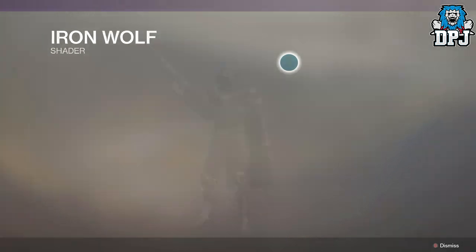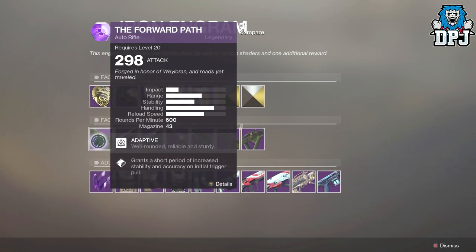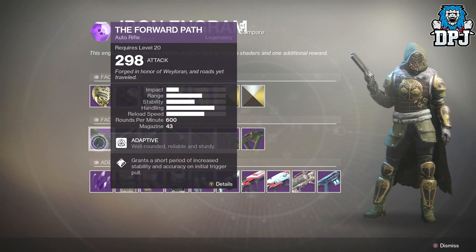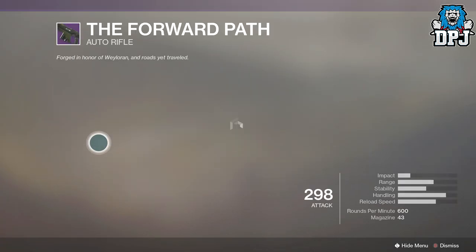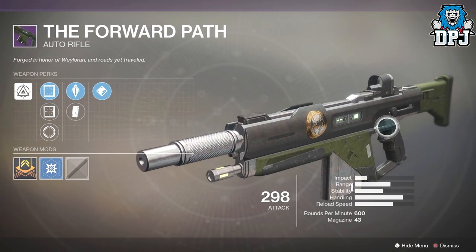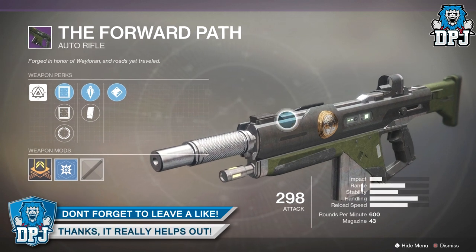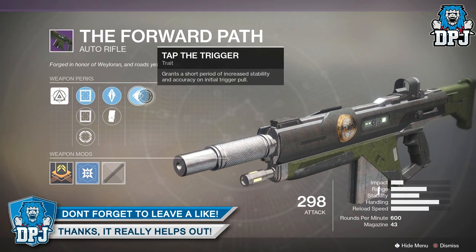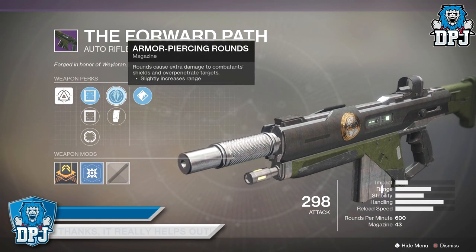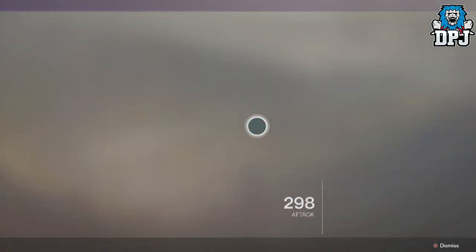So we have the auto rifle, the Forward Path. It looks pretty much like the Origin Story, just a different skin, which we know is going to happen anyway. It has Tap the Trigger, Armor Piercing, and Extended Mag — that's cool.